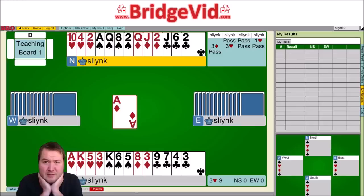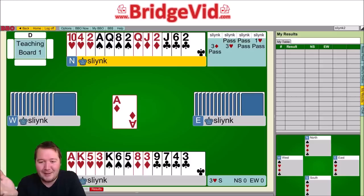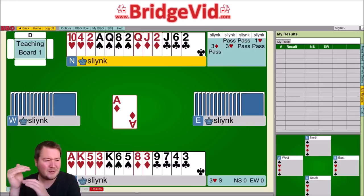Dummy comes down with a 10-count — can't fault my partner for the bidding. But when I look at this I think, oh I am going so far down this isn't funny. I've got three club losers at least, two diamond losers at least, ace-king fourth hearts opposite 10-thirds, and at least one heart loser if not more. It looks like down two would be best case, but more likely three clubs, two diamonds, two hearts — somewhere between down two and down four.